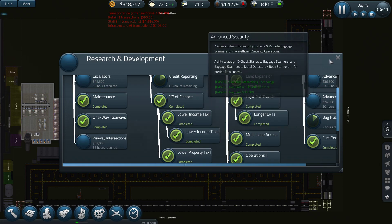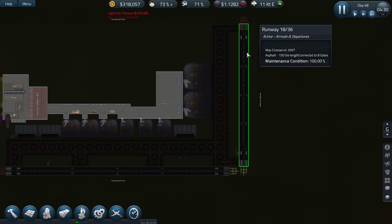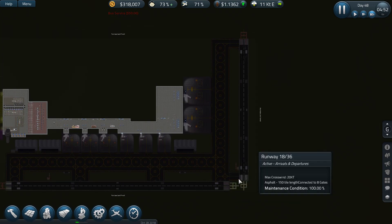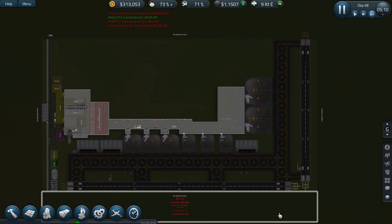Runway intersections would also be neat — that means we could buy this part of land and have the runways intersect each other. Not a bad idea actually. I'll think about it. The fuel prices were actually pretty low there.